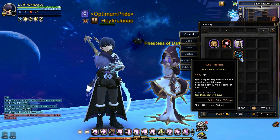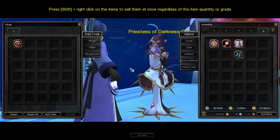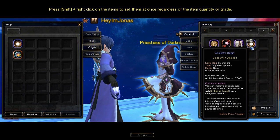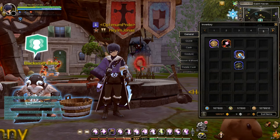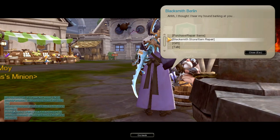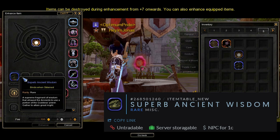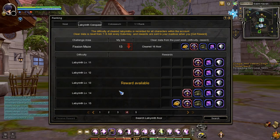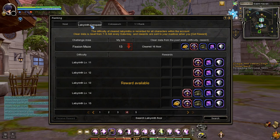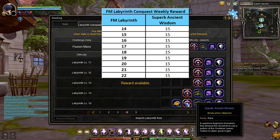Now that you know how to get Rune Fragments, you can now buy the Ancient's Origin. Once you've got the Ancient's Origin, the next step is to enhance it to plus 10. To enhance the Ancient's Origin, you will need a material called Superb Ancient Wisdom. Superb Ancient Wisdom is obtained from the Fish and Maze Labyrinth Conquest Weekly Reward. Important note: you will need to clear at least Fish and Maze at Labyrinth 14 or above to get 15 Superb Ancient Wisdom.